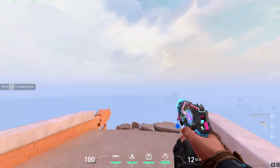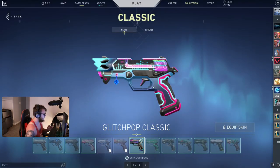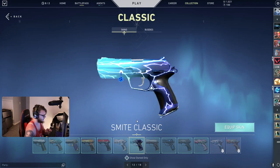Right off the bat, we chose Glitch Pop Classic — this is the Glitch Pop Classic with the first variant. For a lot of these skins there are skins that probably match better, but I chose a skin with visual effects and more effects on it just to make it a better skin collection. You could use Avalanche Classic or you could use Smite Classic. Smite works really, really well with Sova. I just don't think Smite is very fun to play with, so I went with the Glitch Pop Classic, but you could use Smite.